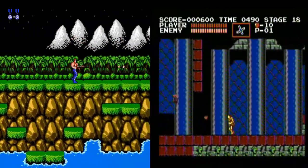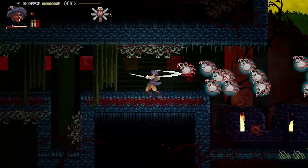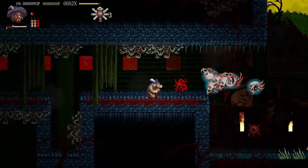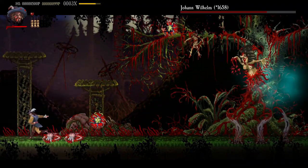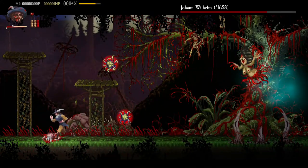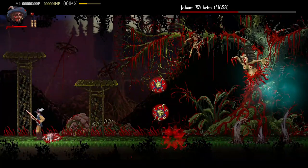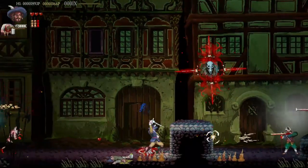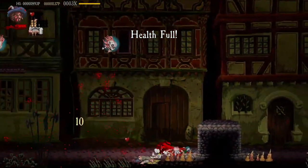Heidelberg 1693 feels like a love letter to such games. There are secrets strewn throughout in the way of hidden areas and new weapons. The boss fights are a blast, albeit maybe a little on the easy side. The controls are smooth with only a limited amount of jank, and the pixel art consistently gets better throughout the game. In fact, this might be, in my opinion, the best pixel art I've seen in a video game.